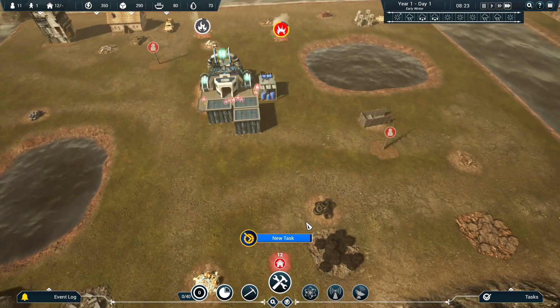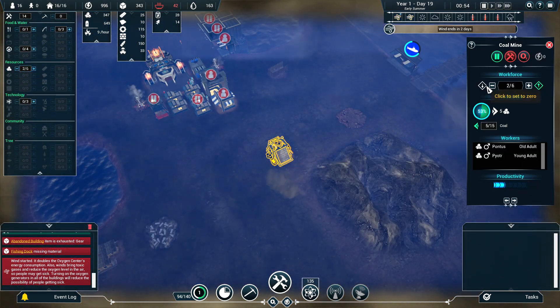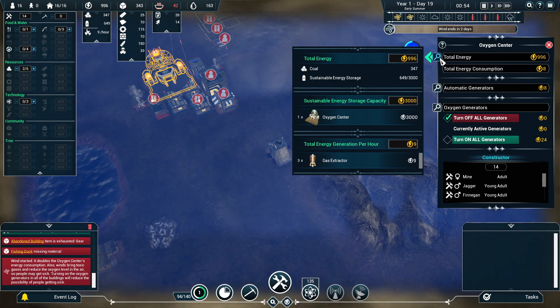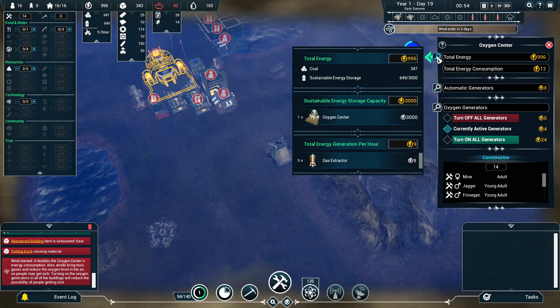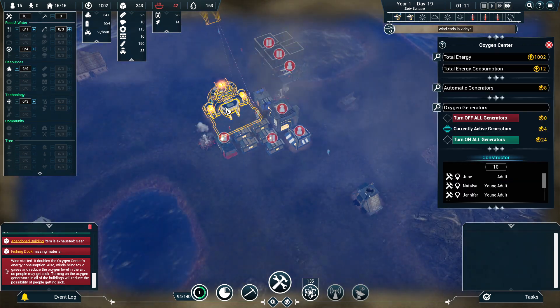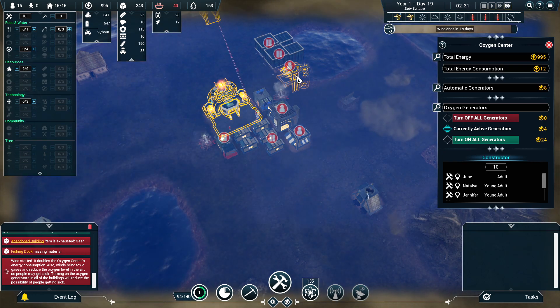Oxygen is provided by the oxygen generator at the heart of the colony. You don't have to worry about pipes or how it's delivered, but every home and building can be provided with oxygen. For instance, you could power a mine to avoid having people getting sick or stopping work because they need to refill their tank. This is not free though, and costs power. At first you'll have to scavenge coal to burn for power, but later on you can research mining for a more sustainable source and more efficient ways to mine coal.